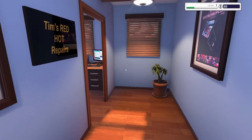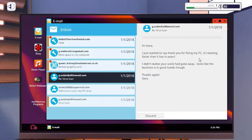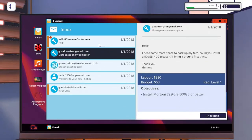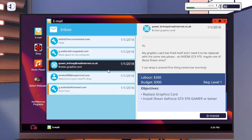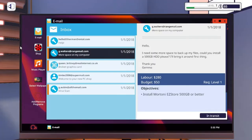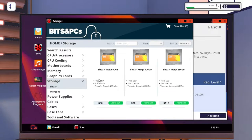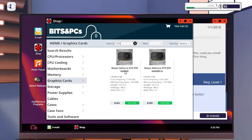There we go — quite a few emails. Electric bill, virus scan, 'just want to say thank you, fixed my PC' — don't worry Gary. Broken graphics card — we'll accept that. We can still buy our components. He wants a 500 gig. 'Can you look at my PC?' — okay we can do all of them. We need a GTX 970 and a 500 gig drive. Let's go to the store — graphics cards. The 970 — that'll do, we'll add that to the cart. Hope I can pay on credit because I've only got $85.